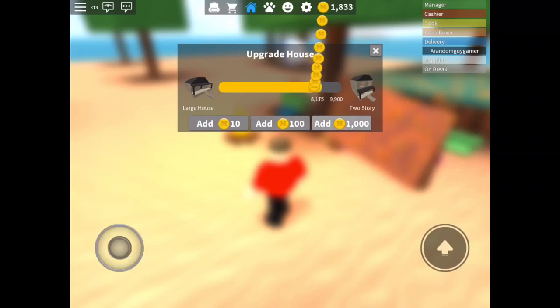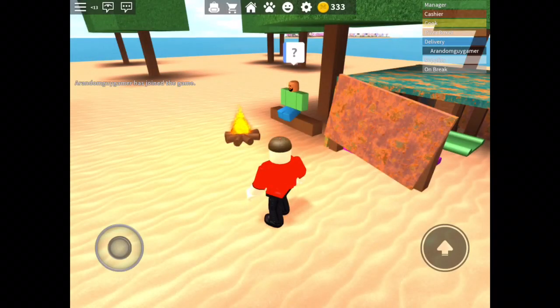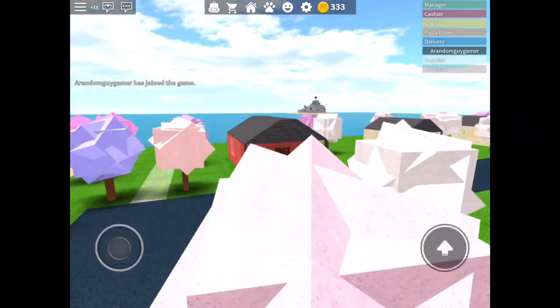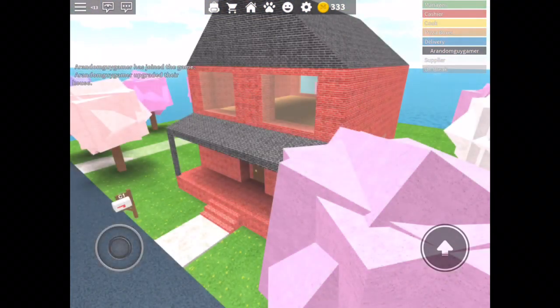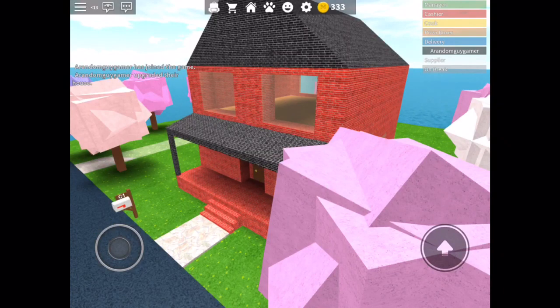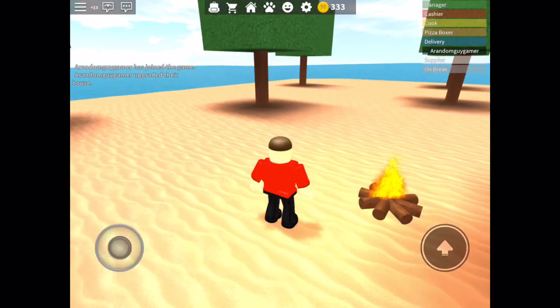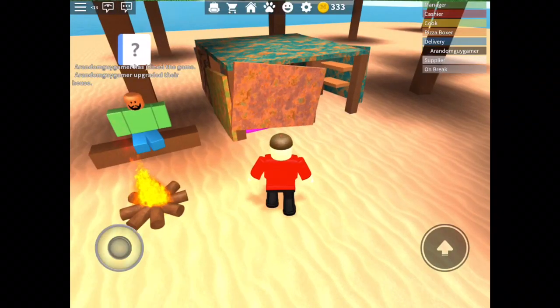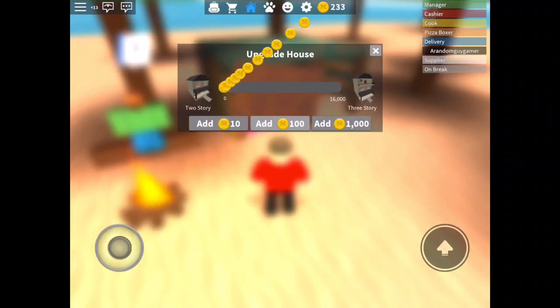Look at this — I can upgrade my house. See, the money for the house is being upgraded from the items I sold. Oh, now I've got two storeys of the house. And now there's three storeys, and I think that's all you have for the house.